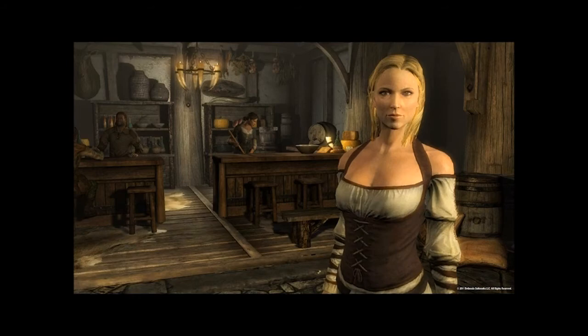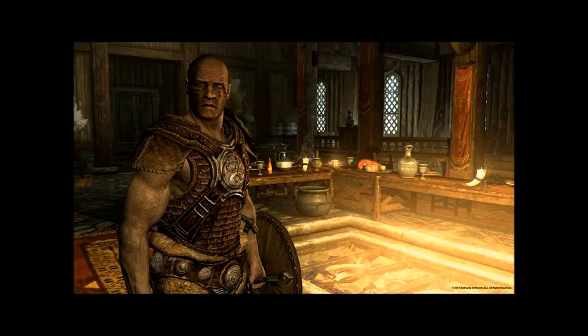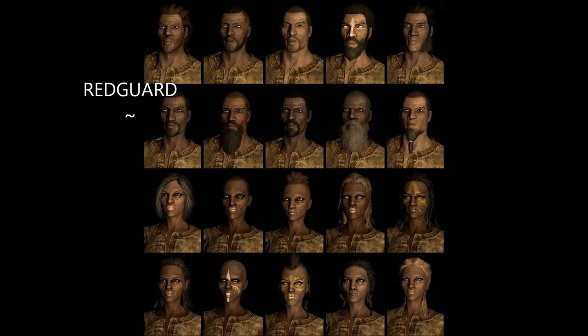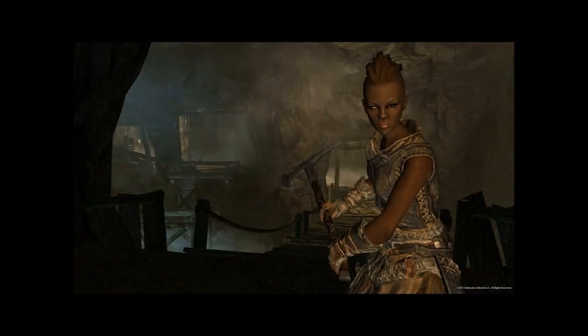You can make friends by doing quests for people, making them act differently towards you — they might even join you on an adventure. If a quest is too hard, you could make friends with some warriors and they can come with you. Though I'm pretty sure it's probably specific to specific quests. Male and female characters will have different animations, beast races will have unique animations, and there are NPC children now — that's a first.